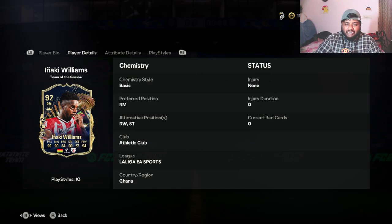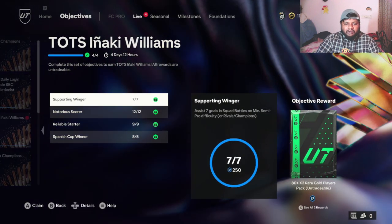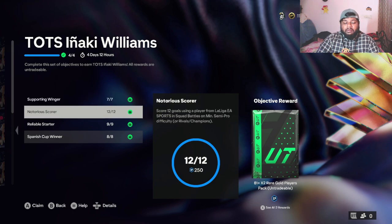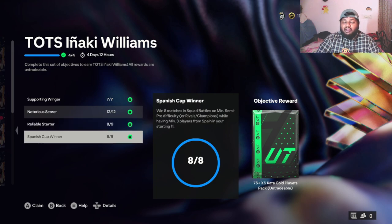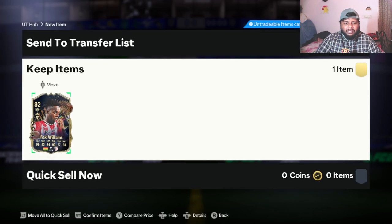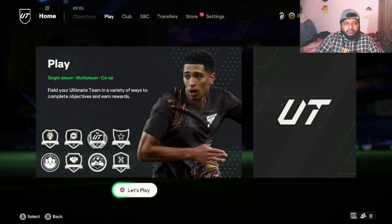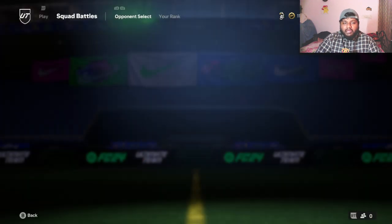His preferred position is right-mid, and he can also play striker and right wing. I feel like I've seen him play more at right wing and striker than right-mid but I might be wrong. Now, for what you have to do to complete this objective card: assist seven goals, score 12 goals with a La Liga player, play nine matches, and the one criteria condition is you have to win eight games with three Spanish players. That's it — you'll get this beautiful card.